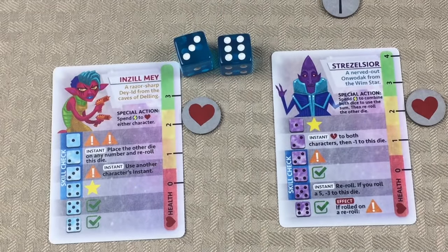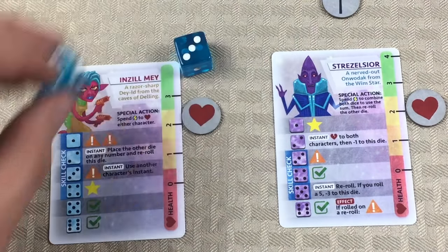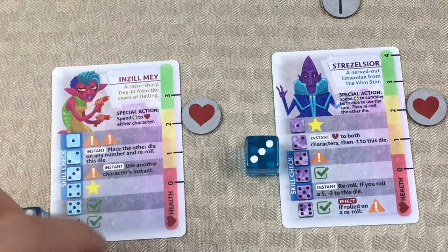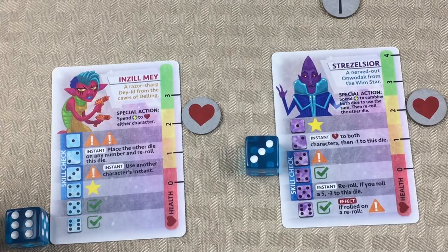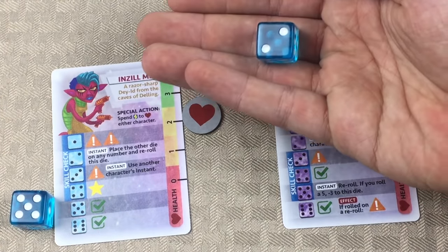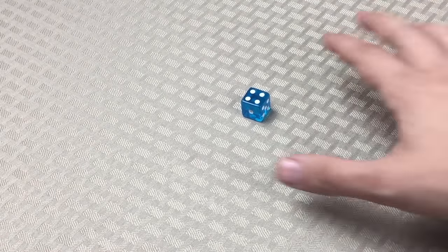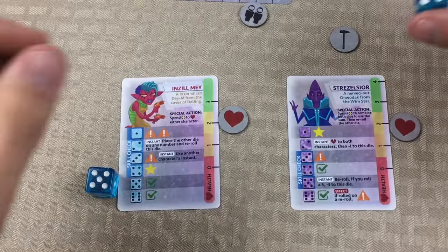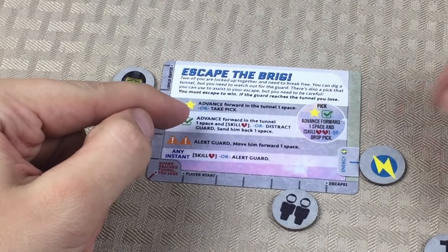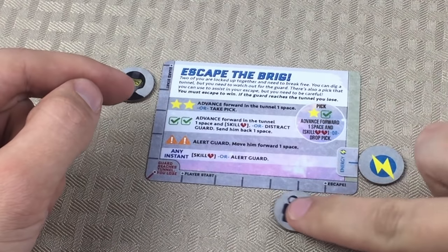A three and a six. We don't like threes that much, but we do like sixes. Let's put the six over here and the three over here — we don't get a combo. But we're going to re-roll this three and down-tick the six to a five. Let's go ahead and re-roll this — a four! That's awesome, I think that's going to be the game. As we place the four down here, that's a double check mark. The double check mark will let us advance forward in the tunnel one space. We've got to do a skill check, but either way we're going to be able to escape because both characters still have two health.